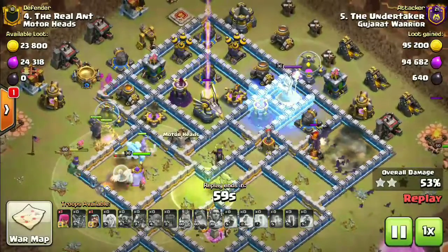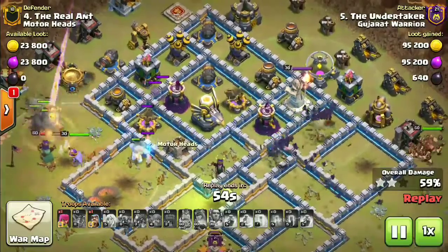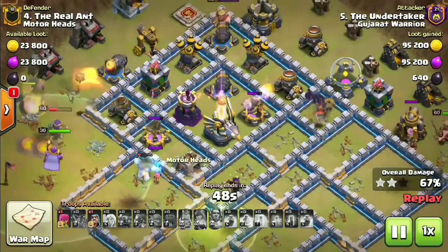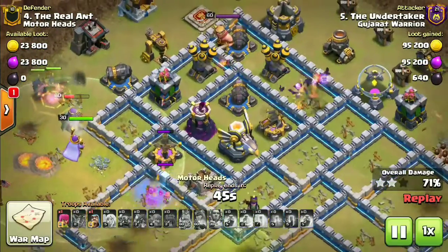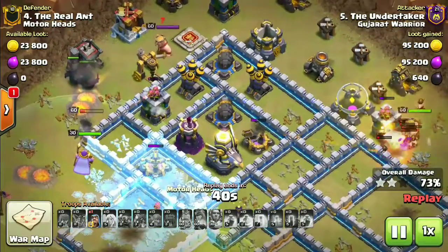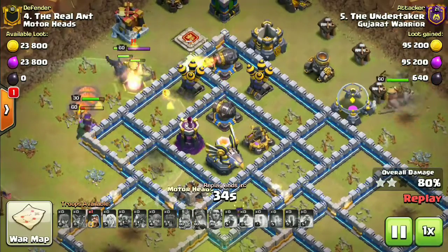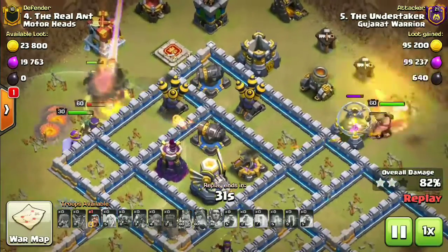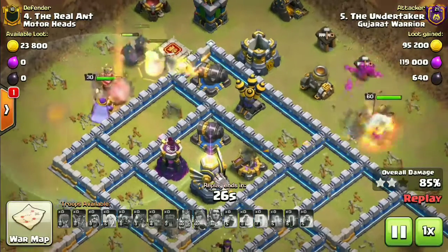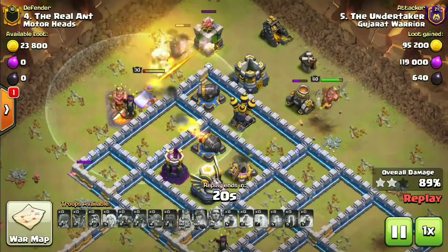There's splash damage from the wizard tower that needs to be frozen, and he does freeze it. The troops — the PEKKAs, grand warden, and archer queen — are now toward the outside. The wizard tower actually damaged those bats by a lot and the freeze was kind of late. 80% is what he's holding right now with no troops inside the core, no troops to target that eagle artillery — that's unlucky for the Undertaker.